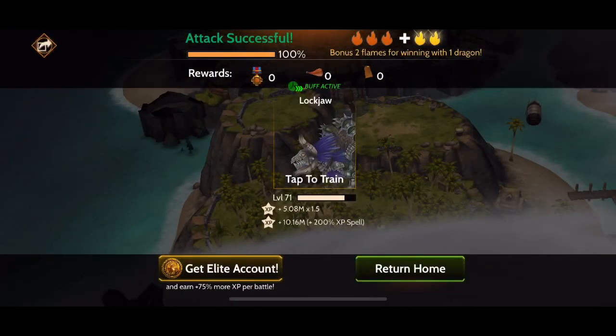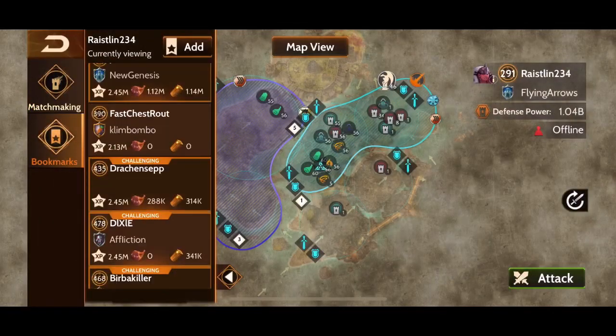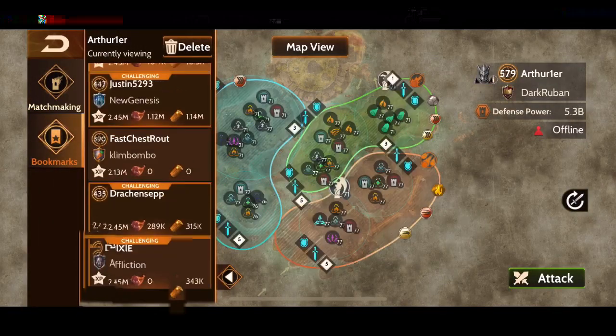We'll do a couple more runs, get one more level, then go hit a base to finish off the video. This base has been so helpful. If you're level 479 or less you can use it for max XP. If you're higher than that, unfortunately you won't get max XP when attacking this base. I'm sure there's another base out there without farms and mills, but I'm not aware of it — let me know if you find one and I can make it known to other players.